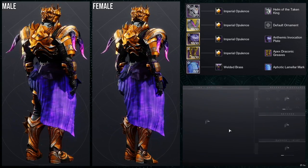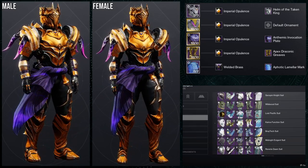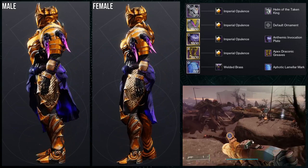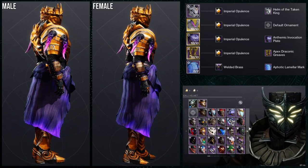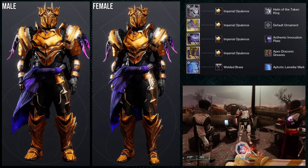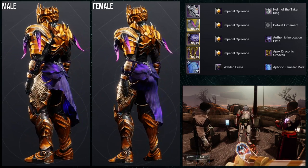I wanted to combine Imperial Opulence with the other shader to have a little bit of purple in there, but the other shader didn't turn the Aphotic Liminal Mark purple — it turned it silver. So I ended up using Welded Brass because I liked the deep purple it gave. You can even see the purple from the Doomfang Pauldrons — specifically on the forearms, you can see purple underneath, which is what the cloth usually does. I definitely like this one.